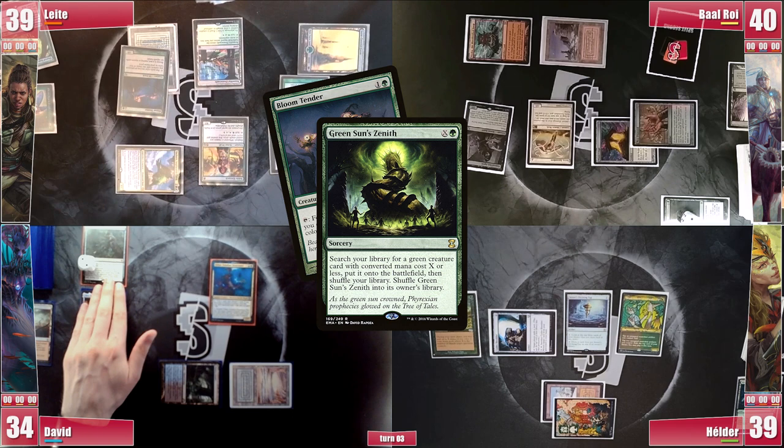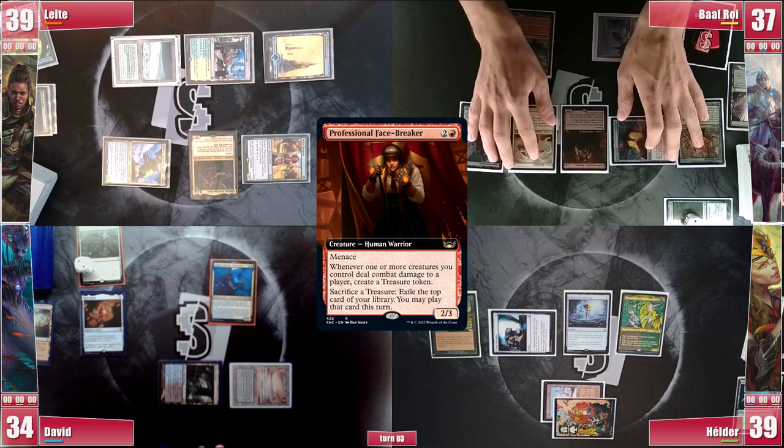Baal rolls and takes 3 from the Mana Crypt. He casts his Professional Facebreaker and goes into combat, sending Opposition Agent towards David and Serra Ascendant towards Leite, triggering Facebreaker twice for 2 treasures. He then casts Leite's Bloom Tender and passes.